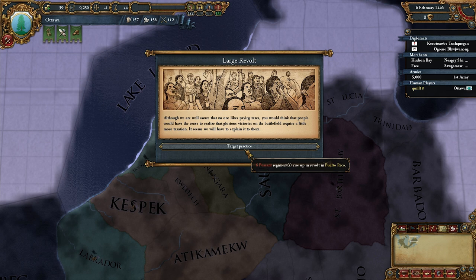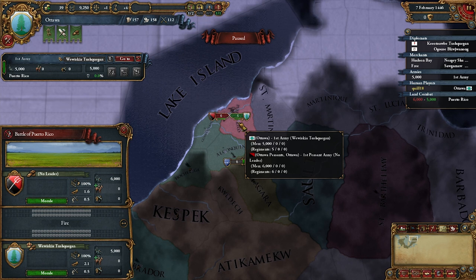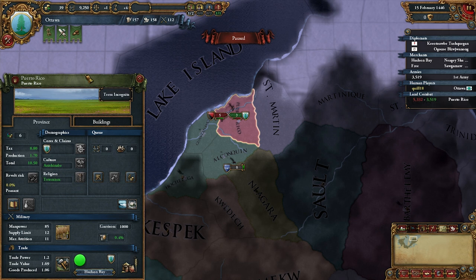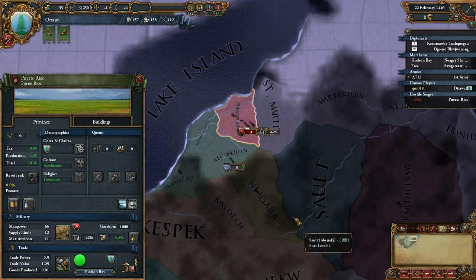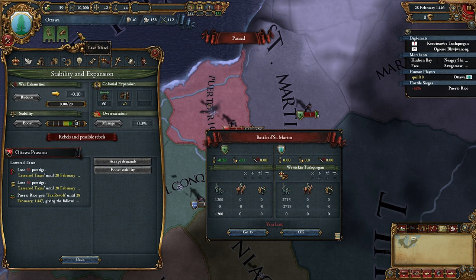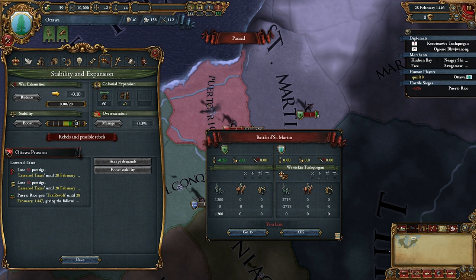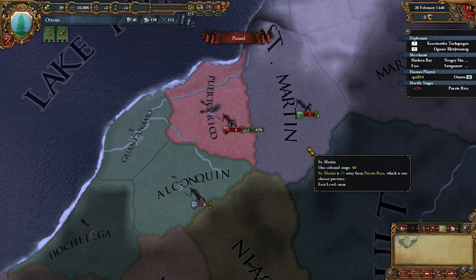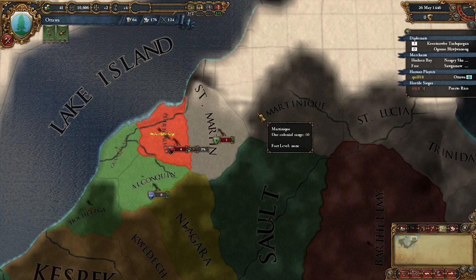A large revolt — six peasants, which is more than our entire force. It's a good thing I had maintenance cranked up. We're actually going to lose this battle completely. And that was an event — our revolt risk was zero, there was no pop-up, this is just an event that screwed us. We lost, we're screwed. They want lowered taxes. We've lost all our military — it moved to St. Martin, which spawned some natives, and we lost everything. That is a crap event.